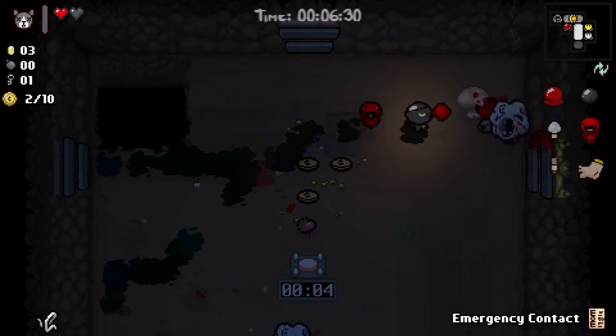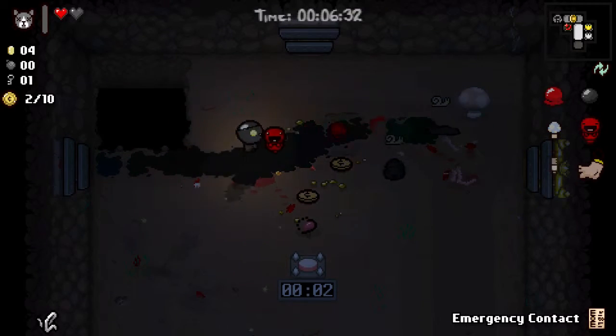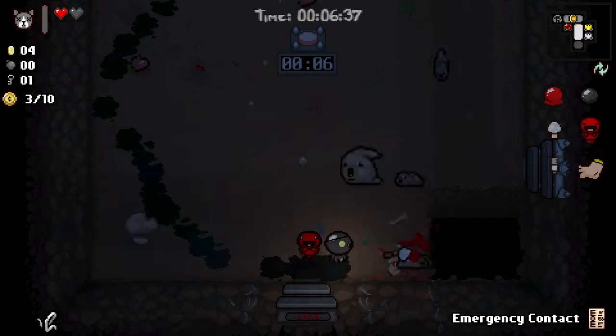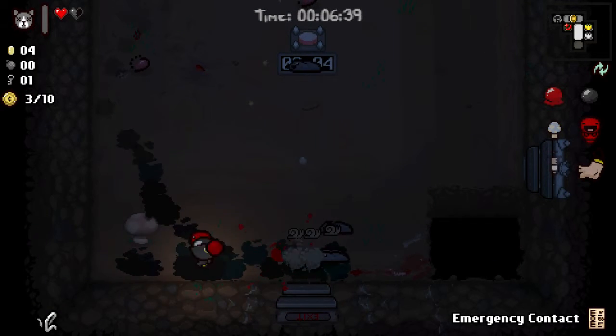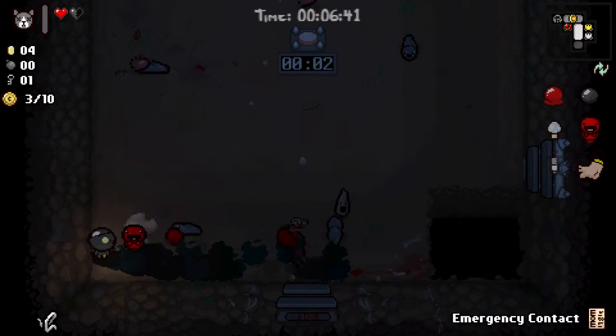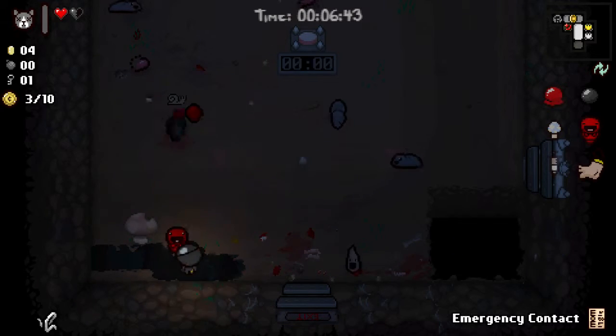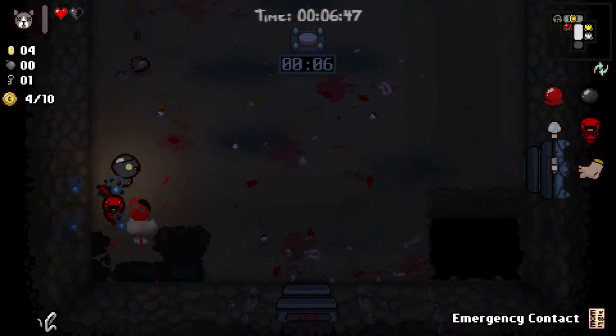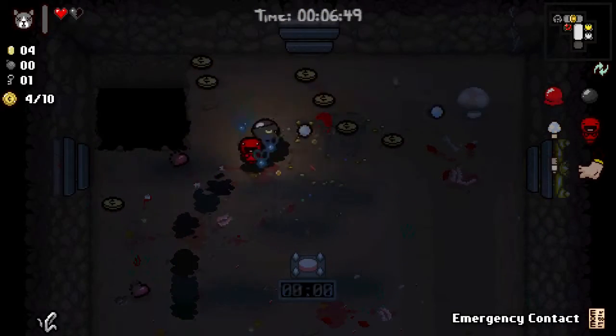That's one spawner down. I need the other one down now. I was one-shotting dips on the last floor — why can't I one-shot this one? What do we have left? We have a Singleton Dip.